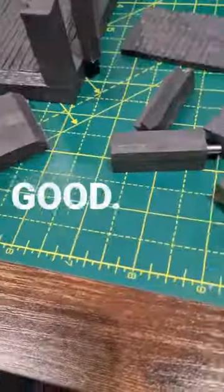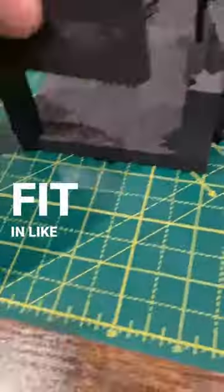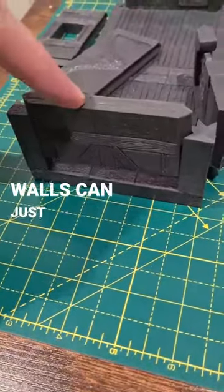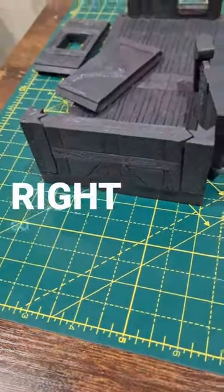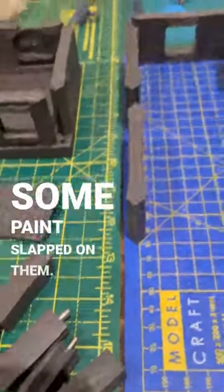Right, so they just fit in like that, which means the walls you can just slide into place like that, which is quite cool. Right, so what I need to do now is get some paint slapped on them.